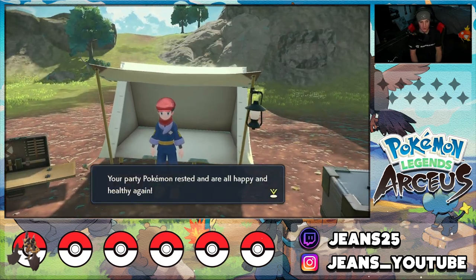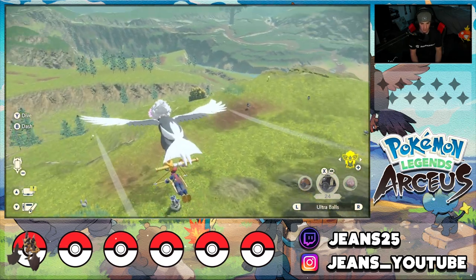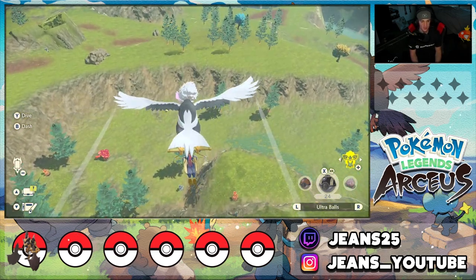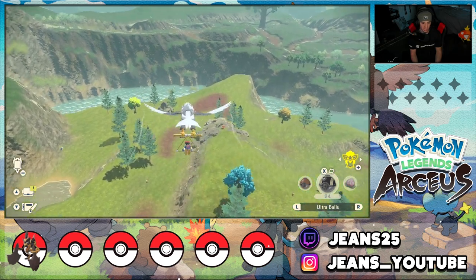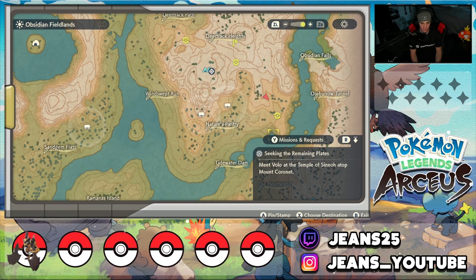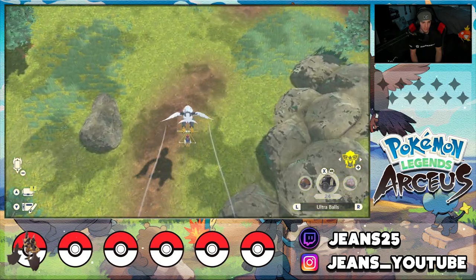It actually might spawn at night too, but I know it will spawn at midday for sure. Grabbing the bird again, heading over towards Pikachu's area — it should be right over here, there's like a corner near that Poké Ball marker on the map. The Poké Ball is right over here, Pikachu spawns right down here. I'll dip down and see if a Pikachu has spawned.